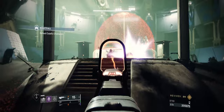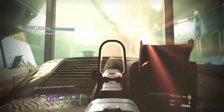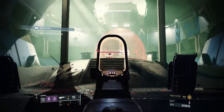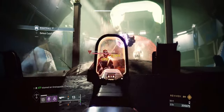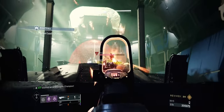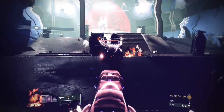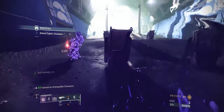We move to the entrance to take care of the other Unstoppable, because it's easier to kill it from the entrance.